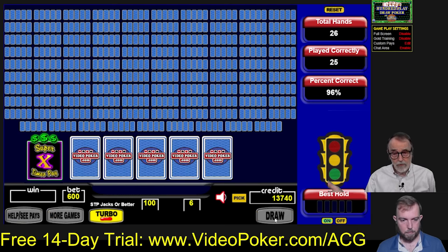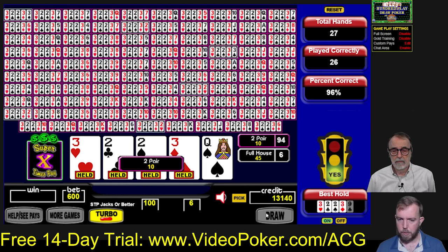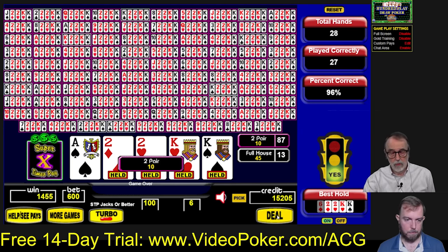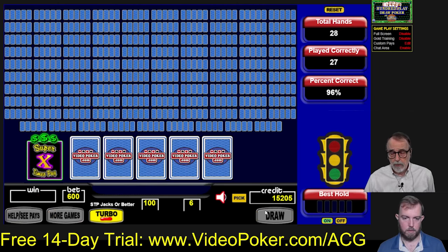One thing we never mentioned: the strategy doesn't change whether you're playing single-play, triple-play, five-play, ten-play, or hundred-play. And the strategy is the same from the regular game to Super Times Pay. Now, if you're playing Ultimate X, on the second draw when you have multipliers your strategy does change and it's much more complex. But Super Times Pay has a rather simple strategy, which is why we like this game. This is our first session with Jacks or Better, but we're going to come back and do bonus poker, double bonus poker, deuces wild, and more.